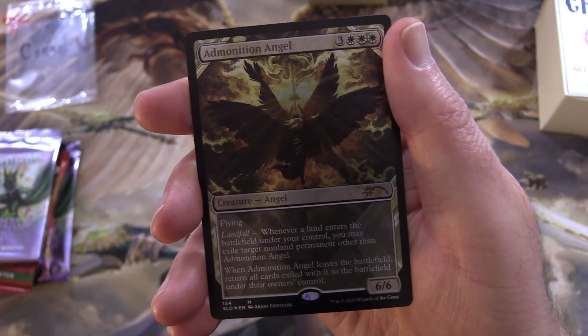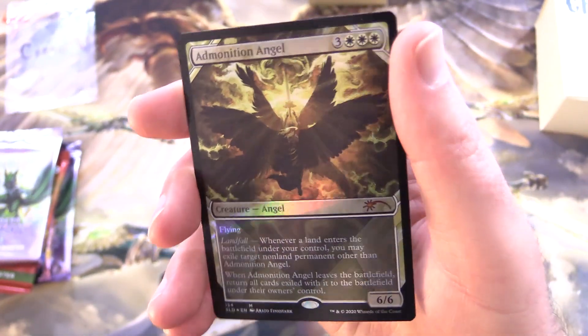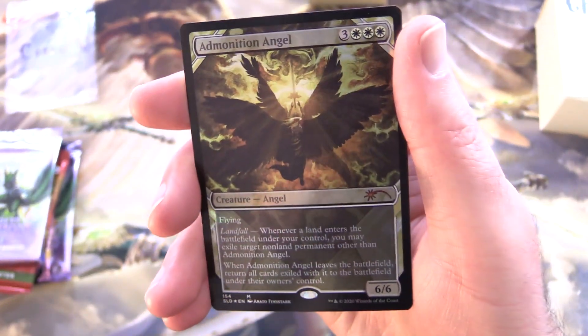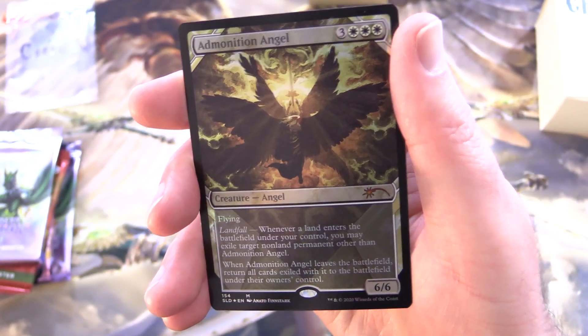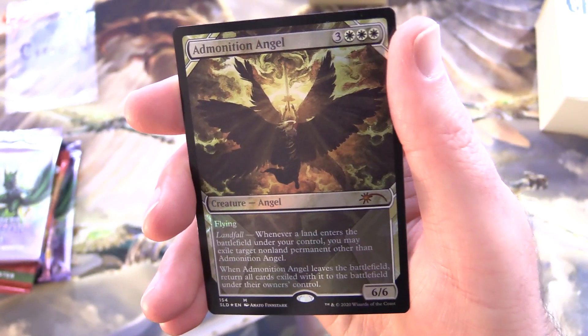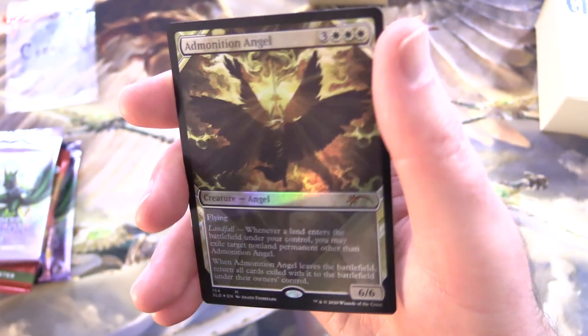Let's see what your foil is. This is actually one from the Secret Lair — absolutely love this artwork. We have Admonition Angel, a mythic Creature Angel, 6/6 for 4 and 6 mana with flying and landfall. Whenever a land enters the battlefield under your control, you may exile target non-land permanent other than Admonition Angel. When Admonition Angel leaves the battlefield, return all cards exiled with it. Fantastic pull — pop that back in the sleeve and let's get to cracking.